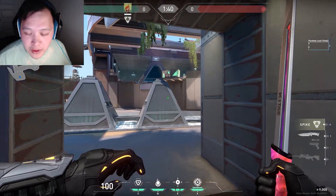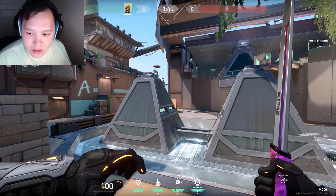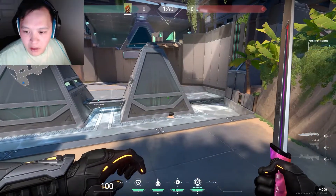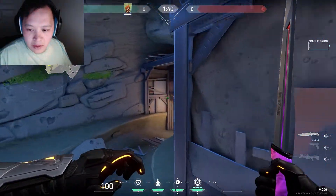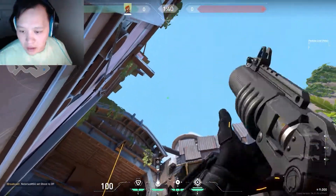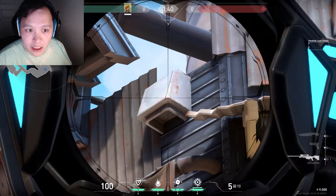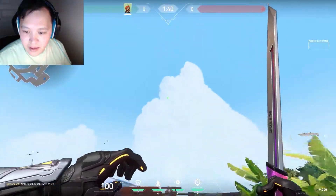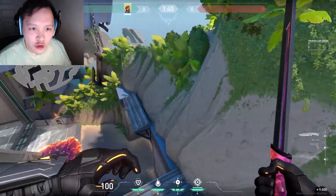Starting off on Breeze, we're gonna plant the spike right here — this is where I normally plant when I have to rush out. Smoked off, I'm gonna call this a plant default close to main. The first and most common lineup: line up in the middle of this plant, aim at this AC unit with the tip of the molly icon, fire it — it's gonna fly off into the sky, bounce, and land right on top of the bomb. Very easy, I've clutched so many rounds using this one.